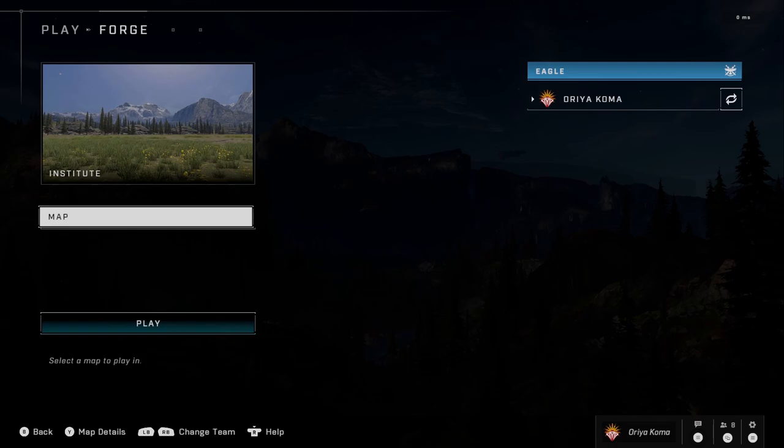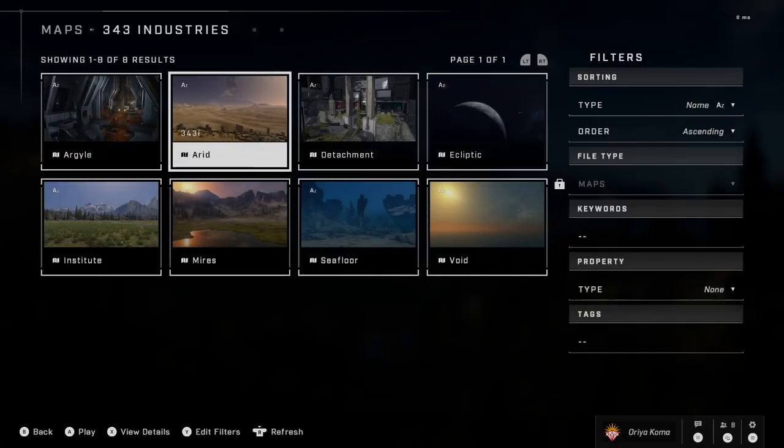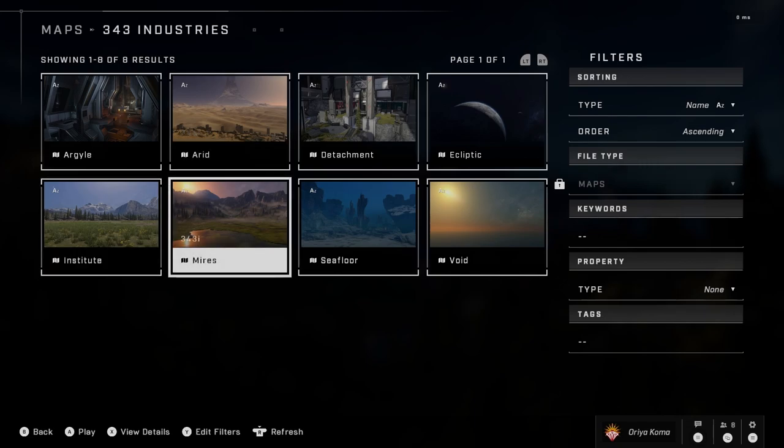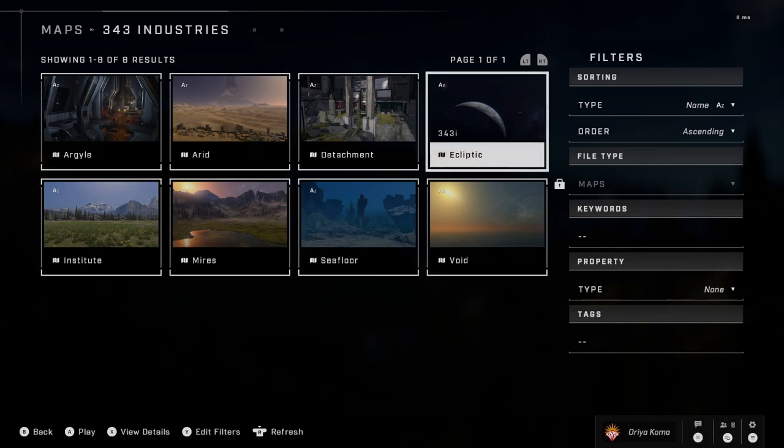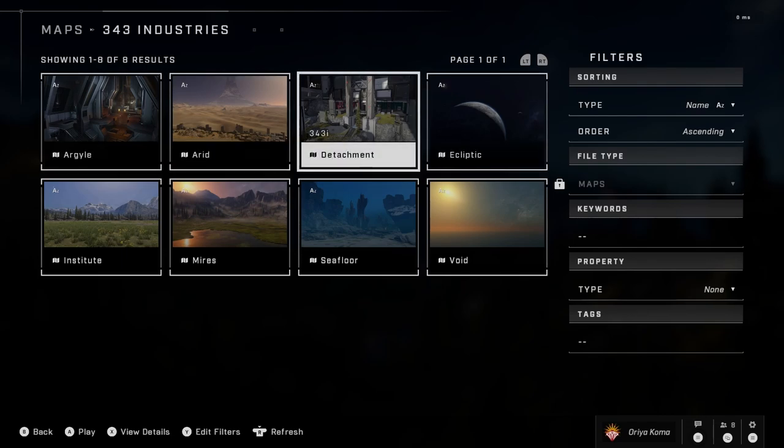You have a few maps to mess around with. The canvases are Adrid, Institute, Myers, Seafloor, Void, and Ecliptic. Detachment and Argyle are just two 343-made Forge maps — while it's not something very important to touch, you can go in, take a look, and understand how stuff gets thrown together.